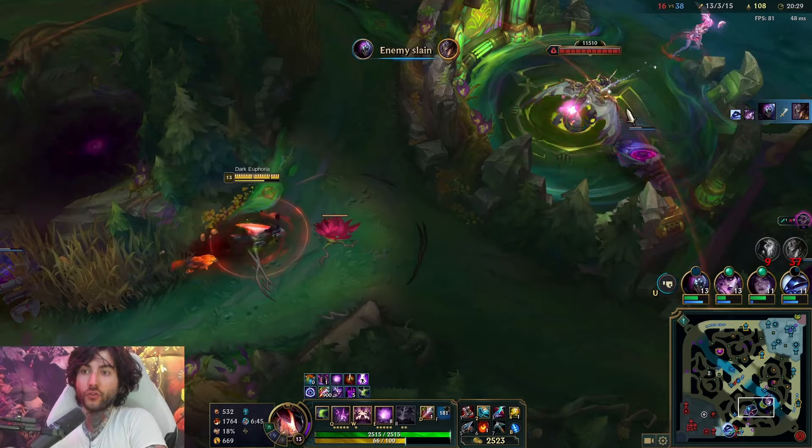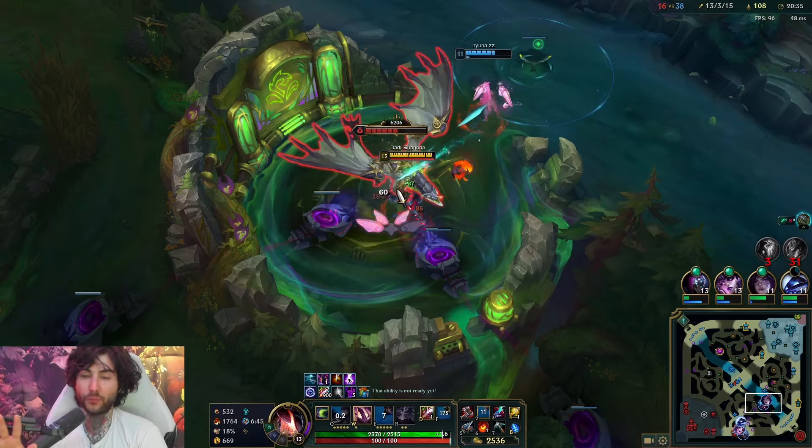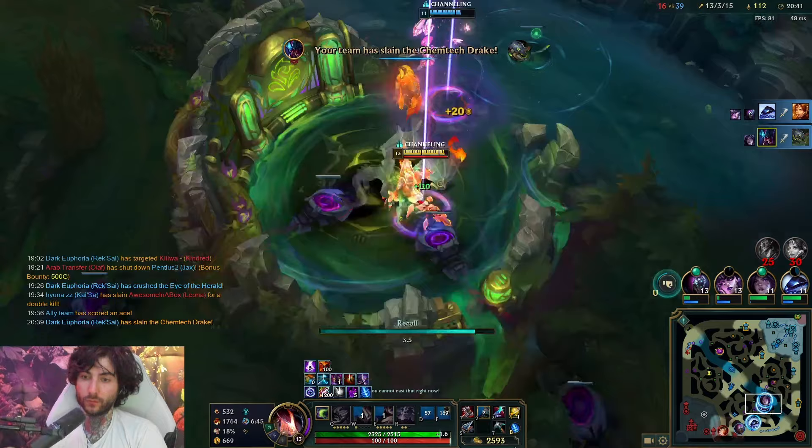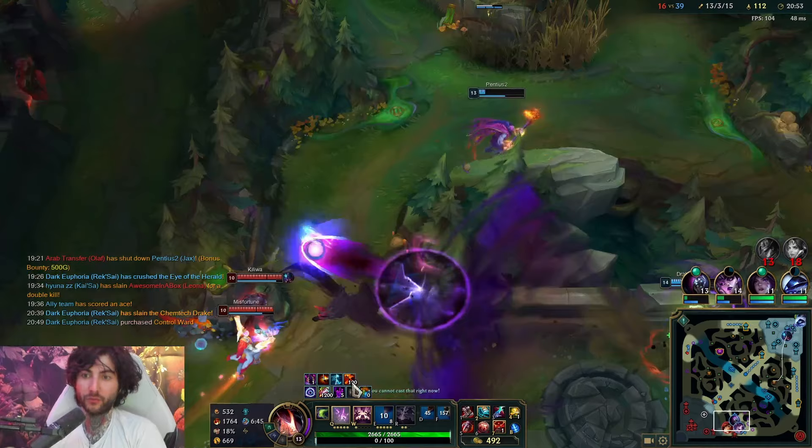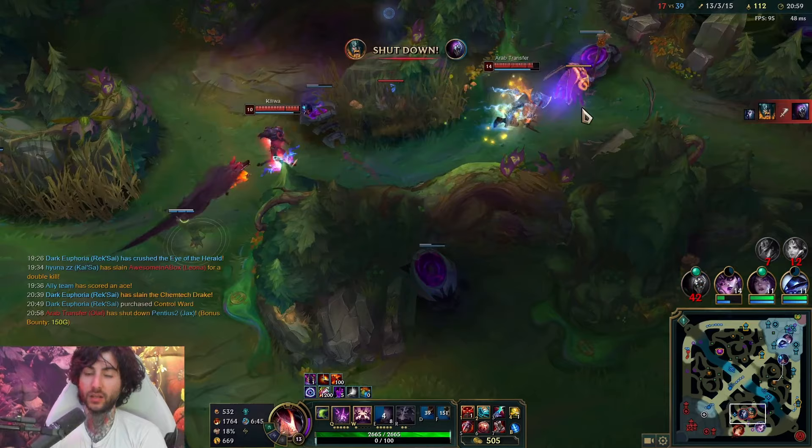Here we do the dragon and we're pretty much set, then I look to reset. This is like a perfect scenario where I would look for my reset right after all this. Now we base and we're pretty much good to go. And then this is where I usually would go for a DD angle and get a pink ward. If you have a free slot, like one pink is okay. You don't have to buy too many, especially early game - if you don't know where you're going to pink, don't buy too many. Buy like maybe one or two every now and then.